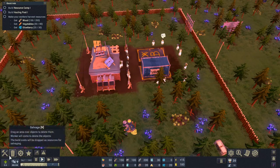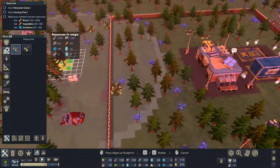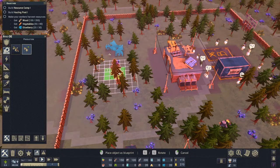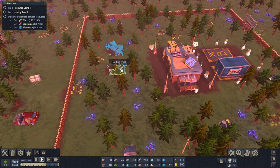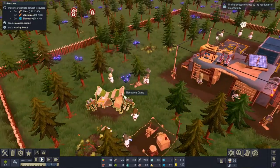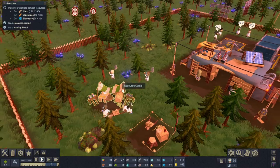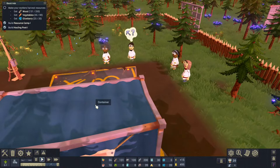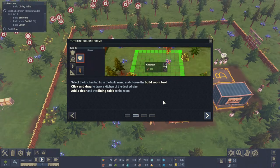Now we can start building! We just need the resource camp - I'm going to put it right there - and we definitely need the hauling post, so we'll put that right now. Things will start being made - look, that person's carrying boxes, so now we're going to be gathering. These scientists can use axes, wheelbarrows, and pick up berries off the floor, whilst these ones over here are just going to stand around and wait. We have 80 vegetables, 200 wood - we're going to be building stuff now.